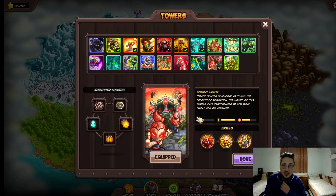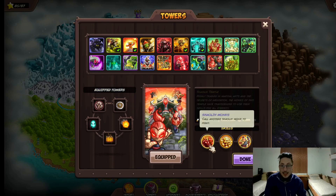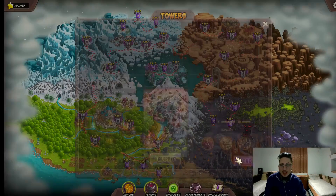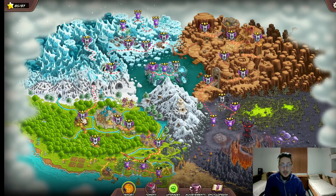As you can see, the damage is meh, the attack speed is alright, pretty good, and the range is mediocre. We have a description of these abilities, but they don't really give you an accurate representation of what they actually do, so we're going to jump into a game and give you a nice quick explanation as to how this tower works and how you should use it.